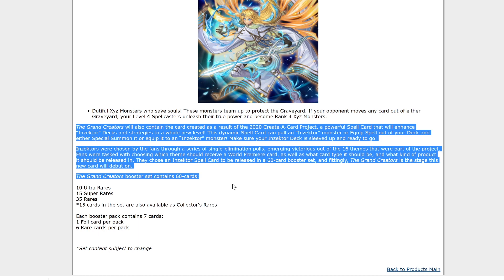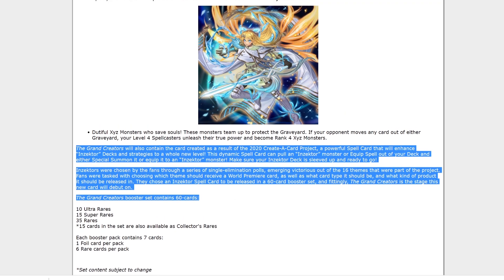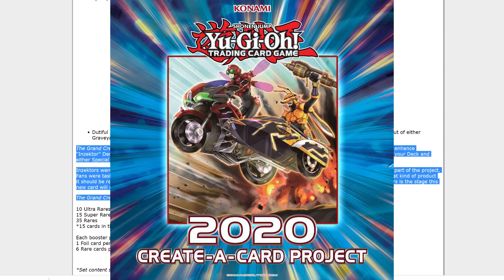So that is very, very interesting. We saw the artwork revealed the other day. We don't know the exact wording of the effect, but this little bit here suggests it is pretty damn good. Being able to either search or special summon, or special summon or equip either an equip spell for an Inzektor or an Inzektor monster from your deck is absolutely amazing.